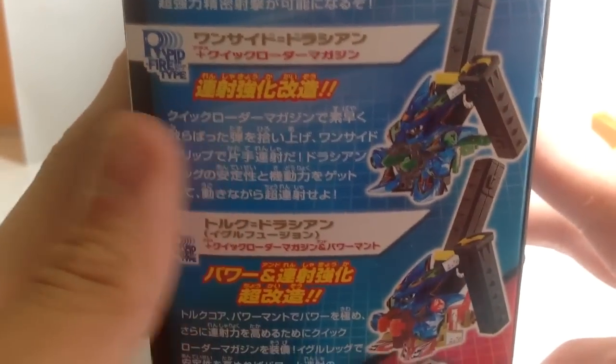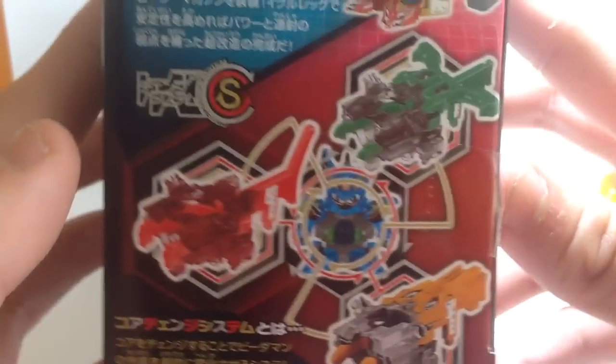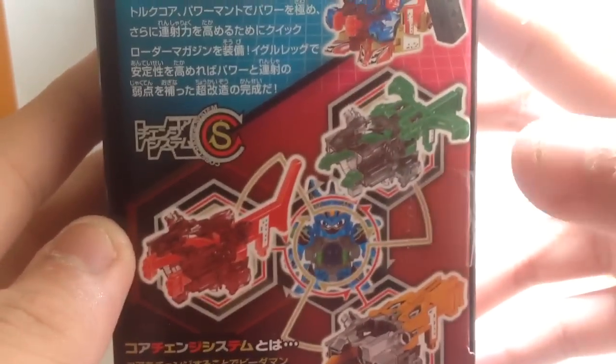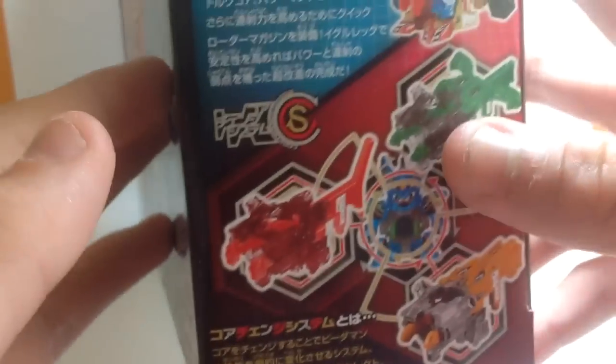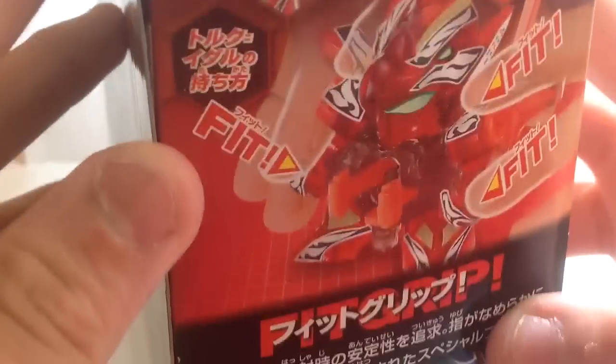On the side you got some customization options. Rapid Fire type. Power Rapid Fire type, which is actually quite nice. And all the different cores — you got One Sided Core, Third Core, Stroke Core. One Sided Dracian there. You got how to hold him, telling you you can lock it on, and all that fun stuff.